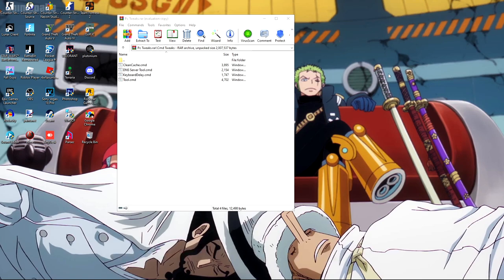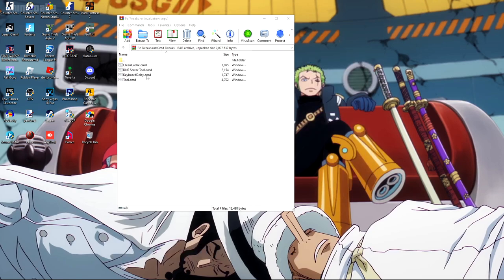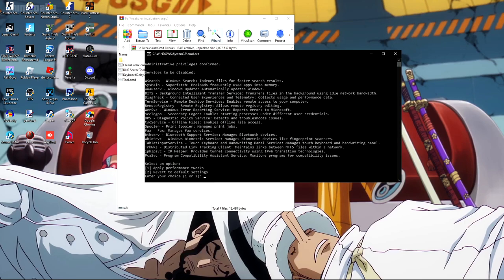Next is the DNS server tool — another internet tweak. Set the DNS to Cloudflare as it works best for me, though you can test Google DNS too. Always flush the DNS cache to clear internet junk. You can always revert to default settings. After that, run the keyboard delay CMD tool — this sets low-delay keyboard settings.